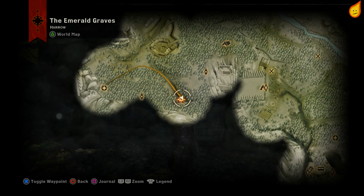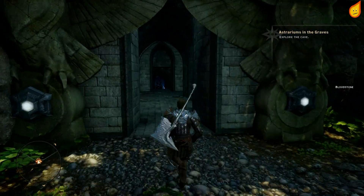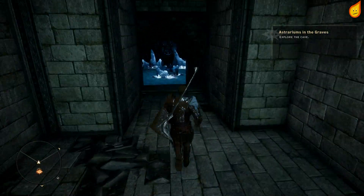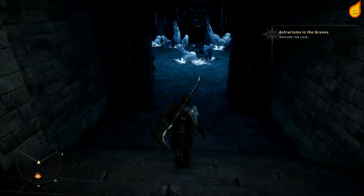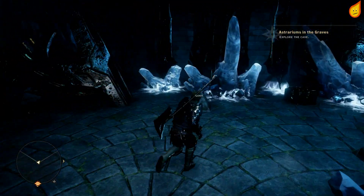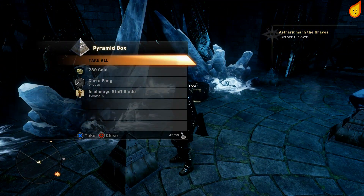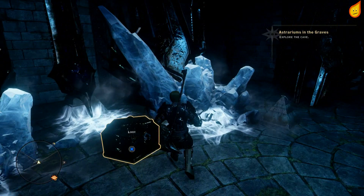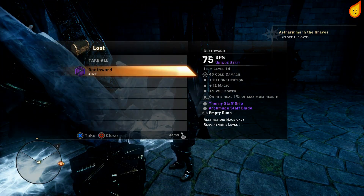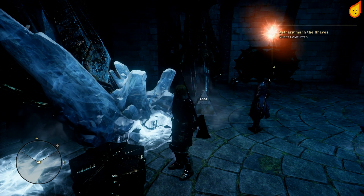Head over to the cave — it's just to the east of where the last astrarium was. You can tell it's the right cave because it's got the three orbs showing it's the astrarium cave.